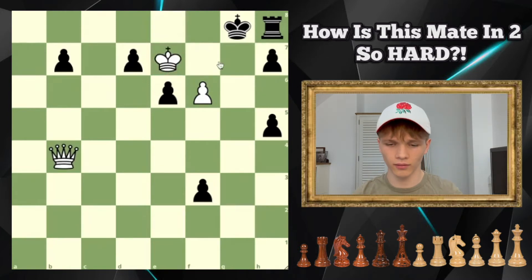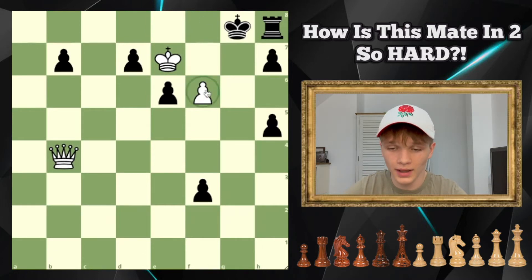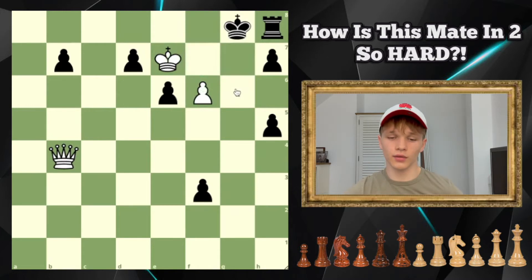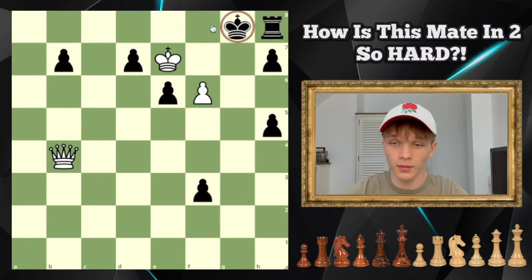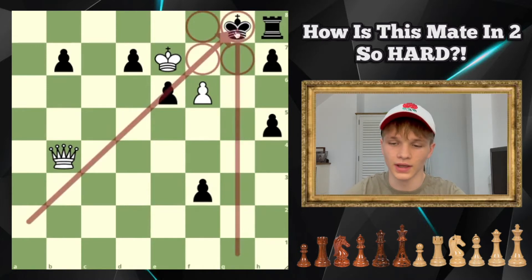At this point I've narrowed it down — it has to be the queen move. Starting by ruling out the pieces that have less moves is obviously an easy way to go. The black king already can't move, which is a great start. All we now need to do is move the queen to a place where we can deliver check the next move. Looking at the black king, there are three avenues of attack that we could go to deliver check.